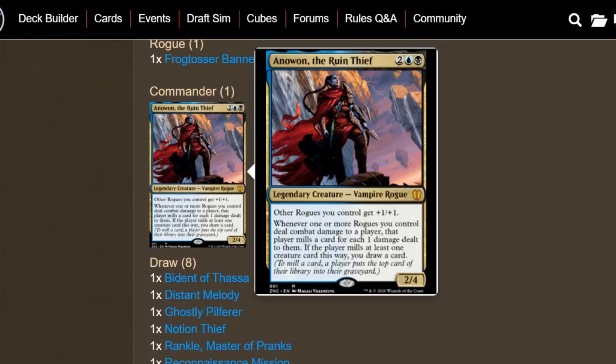Maybe it'll speed your deck up just a little bit. If you want to go for pure Mill you could do that, but I just wanted to stick with Rogues. I think there are a lot of Rogues with pretty decent abilities — not all of them being Mill — so you want to take advantage of those too.